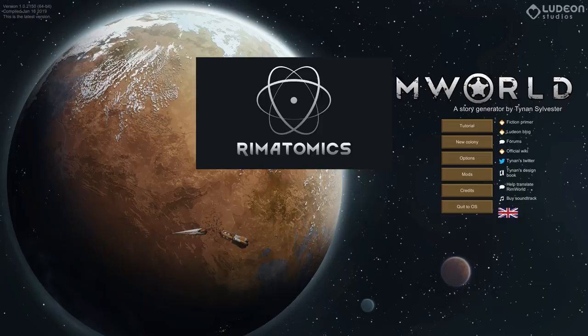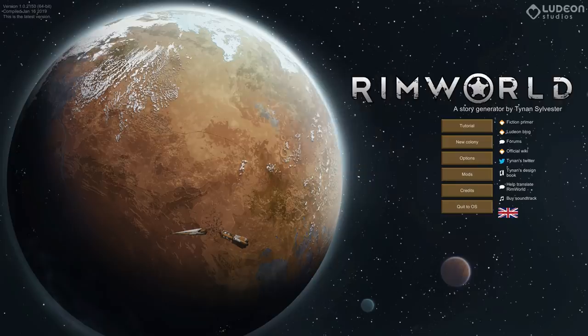We are going to be going for kind of a post-apocalyptic feel this time. I am going to set up our colony in a cold bog biome because it looks neat — it's full of marshes and diseases. I'm also going to be removing tribal factions since our society has not been collapsed that long. Since we're actually going to have some nature this time, I've also decided to exercise our dominance over the world with a bunch of new plants and animals.